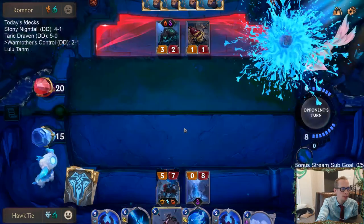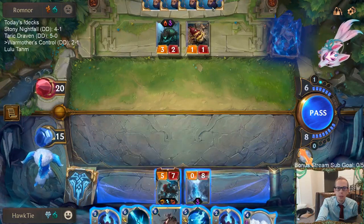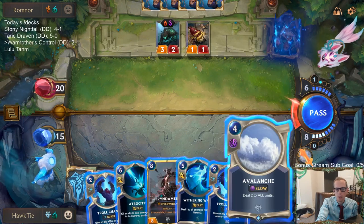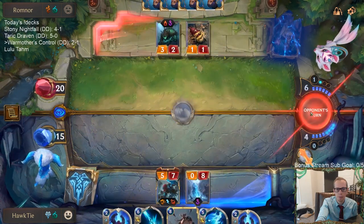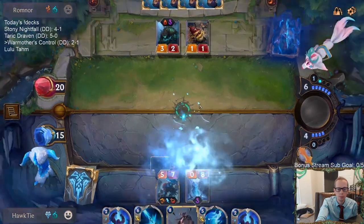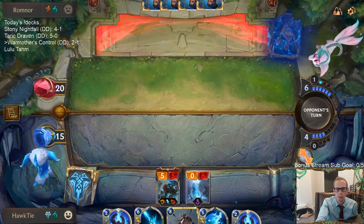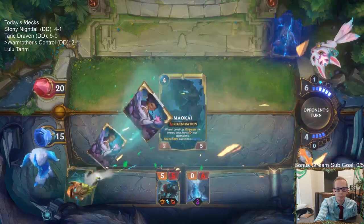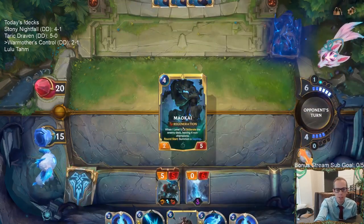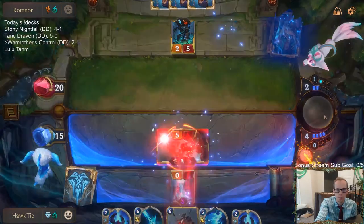Do you think Deep's a bad matchup for the deck? Well I can't just play Tryndamere because of Devour. Let's see — I play Avalanche, they go Devour, I go Troll Chant to kill their Devour. Their Devour won't have Challenger, won't be able to challenge it. Oh that card's bad too. I'm really glad I kept Atrocity because yeah, that's definitely a card we're going to need to win this.